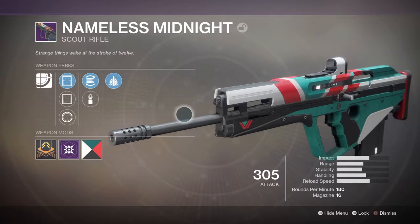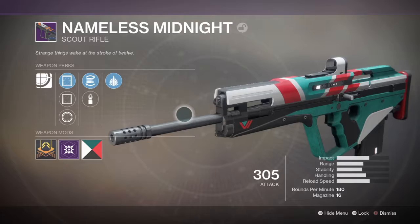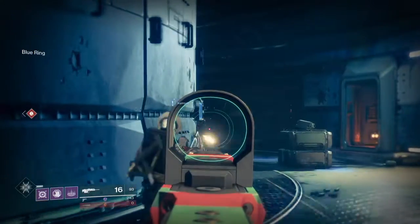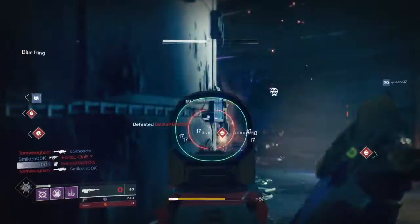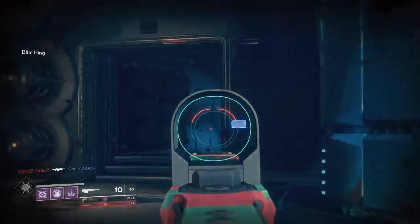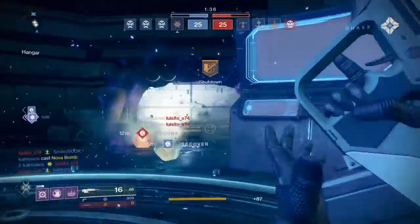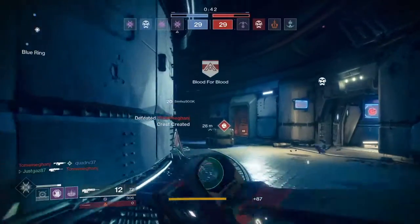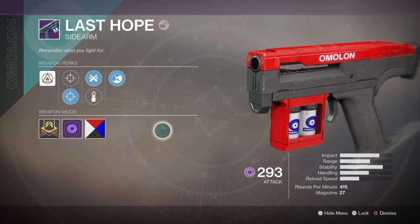Number three: this is going to be the only scout rifle I mention — the Nameless Midnight. Most people would be using the Minor of Multi-Tool; I prefer the Nameless Midnight as I don't get on well with the Minor Multi-Tool. The Nameless Midnight is 180 rounds per minute, the slowest firing weapon in this list, with a time to kill of 1.33 seconds. It does have explosive rounds — while the Minor Multi-Tool has high caliber rounds which stagger, I quite like the explosive rounds because if someone's slightly hiding around a corner, the explosive rounds are more likely to hit them. You can do very well with this weapon, and it's also great in PvE.